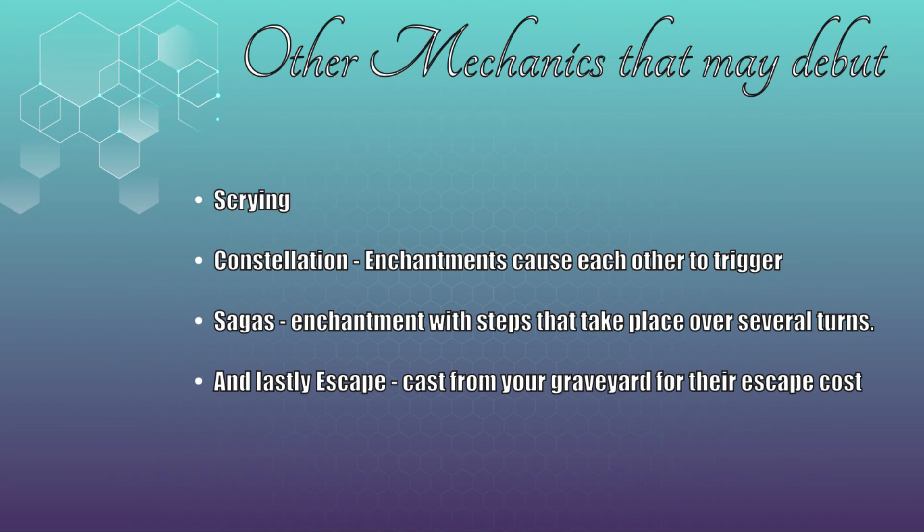Sagas: in the new Theros Beyond Death block we see the return of the Saga mechanic that first appeared in Dominaria. The idea is that it's an enchantment with steps that take place over several turns. I don't really see this translating into anything other than adventures, but maybe we could see something like a modified suggestion spell which has specific steps attached to it. And lastly, escape: cards with the escape mechanic can be cast from your graveyard for their escape cost. Talking about coming back from the dead and escaping the underworld, let's move on to our locations.